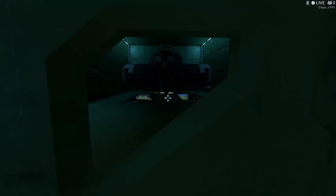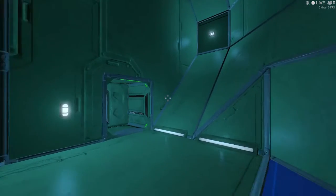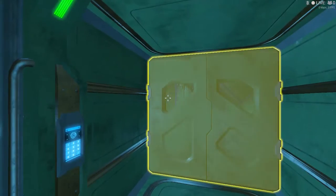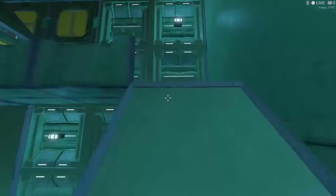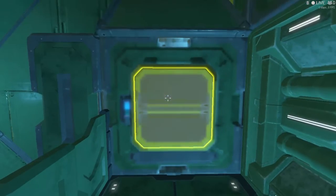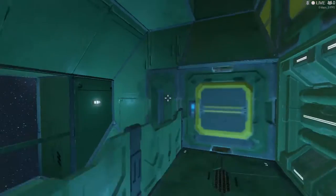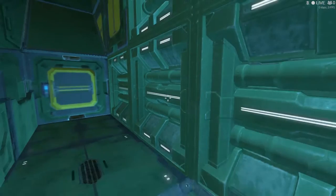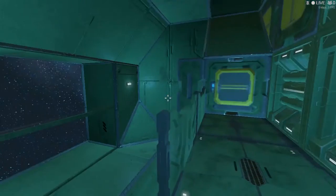You also have some storage room on the other side of the ship. You can store your stuff in this cargo container and some of the cargo containers around the ship. The large cargo container is in the center where the reactor is.